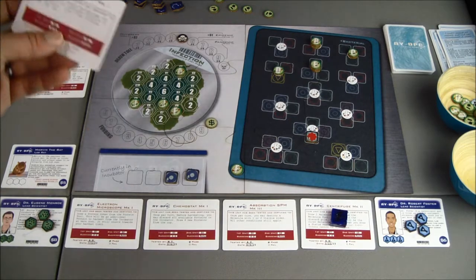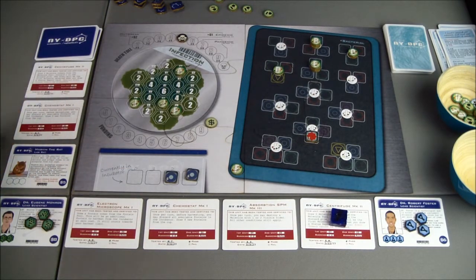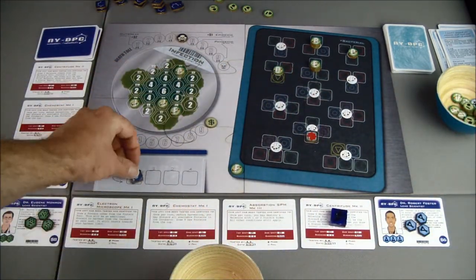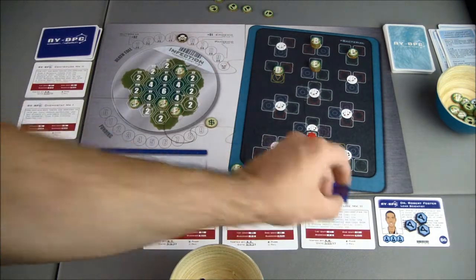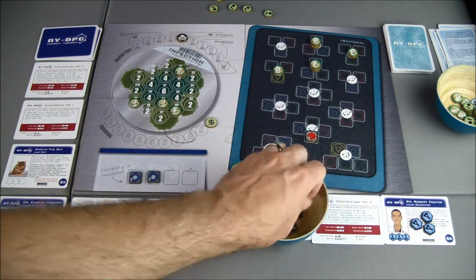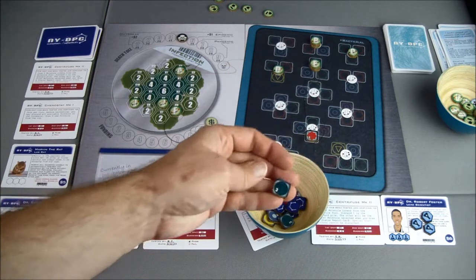Now we can go ahead and clean up. And it's a chemostat — that's the one that allows me to reset the incubator and draw four new proteins. I already have one of those, and I already have the centrifuge too. There's only one in here so it is going into the first spot. We'll get the rest of them in here so we can finish up our protein. We've got another blue, another blue, and a green.